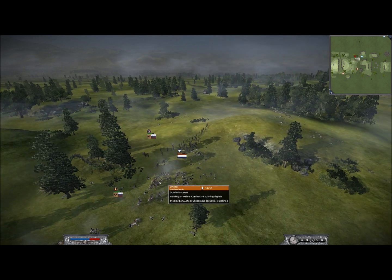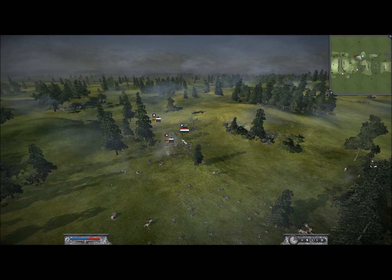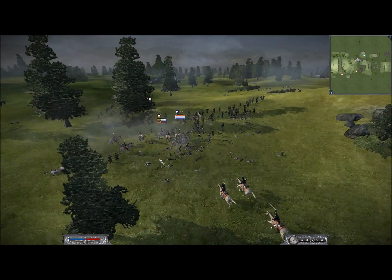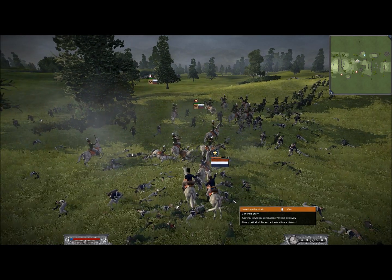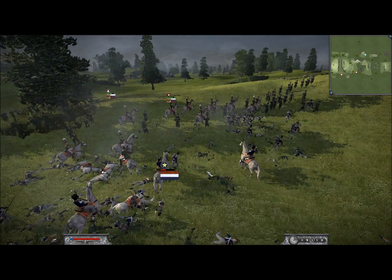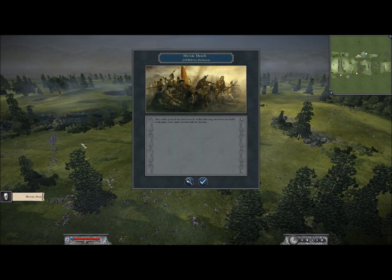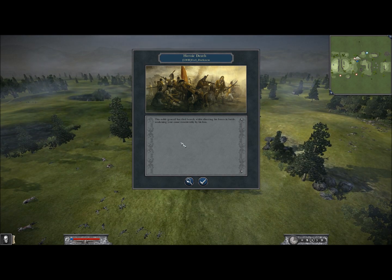This is where the battle ends. My friend charges his general right into my light infantry, and that is game over. I decide to no longer run around with my general anymore — I'm going to give him the death that he deserves, and that's in combat, because that's the only honorable way to go in this line of work. So I charge him right into this huge mass of men and he dies right there. Snowball general has died bravely whilst directing his forces in battle, weakening your cause considerably.